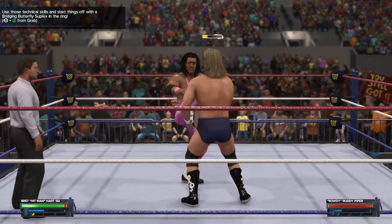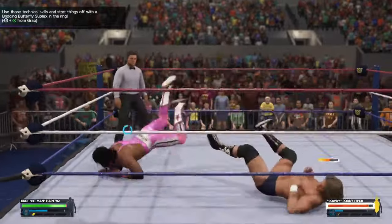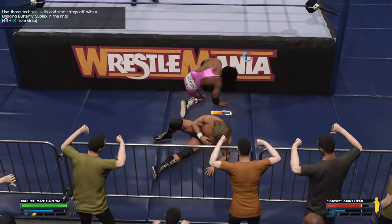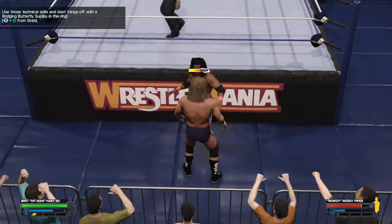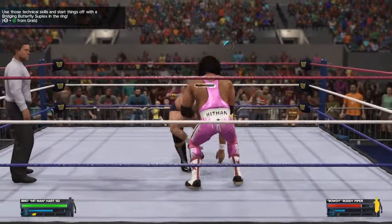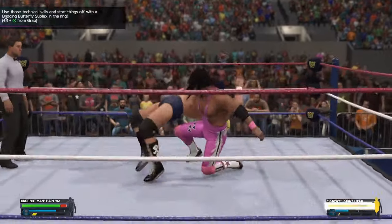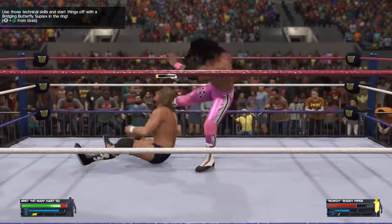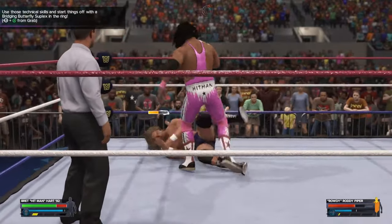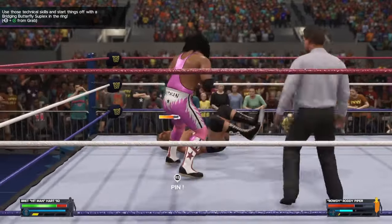His health is still not going anywhere so you still gotta attack him. You can do some of the objectives just to make it easier if you don't know what to do. Get him out of the ring and attack him — now he's got yellow health. Go inside the ring. Keep punching him — he'll reverse, and you can reverse his too. Keep fighting. The annoying part about Bret Hart is he has a submission hold as his finisher.